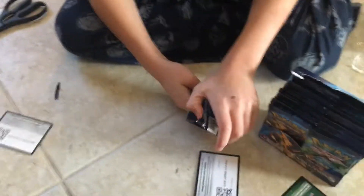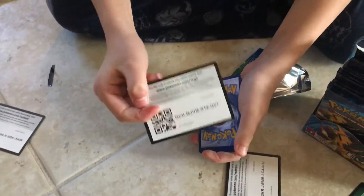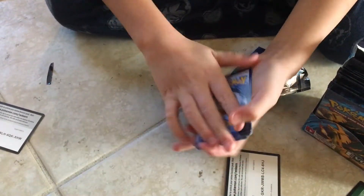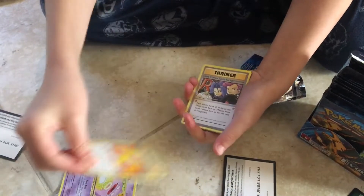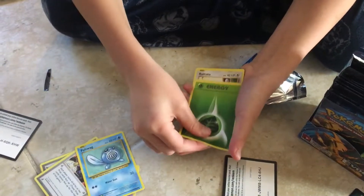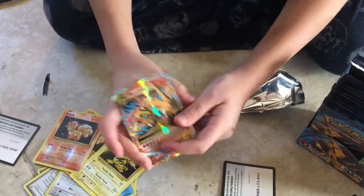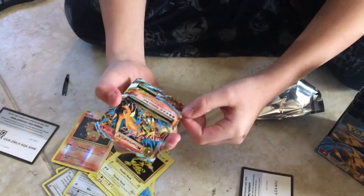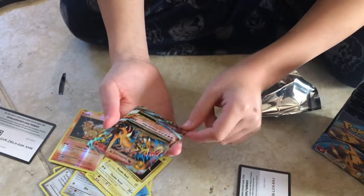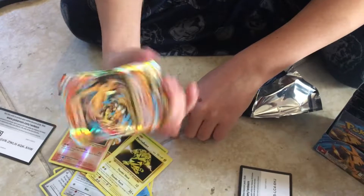Now we have a Venusaur. Here's the booster code. Three from the back. We have a Koffing, a Revive, a Team Rocket, a Poliwag, an Energy, a Rattata, a Vulpix, an Electabuzz, a Reverse Vulpix — oh my gosh, it's a Mega Charizard! Crimson Dive, 300 attack points, but it does have a little recoil. That is insane — kill five Pokemon!